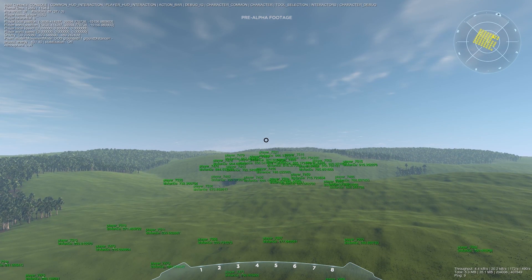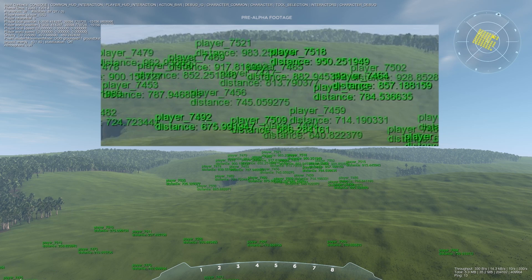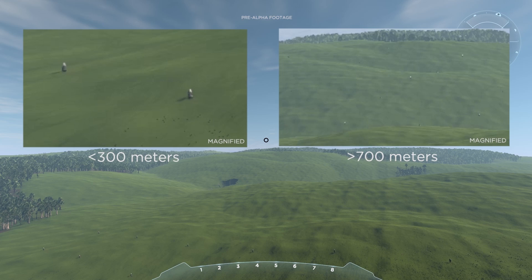Here you can see the name of the player is blinking every time there is an update. As you can see, when we zoom further away, players are less frequently updated than those nearby, and the loss of update frequency is compensated by interpolation techniques.